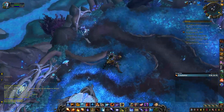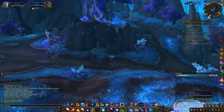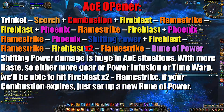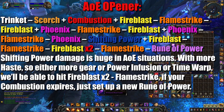And lastly, combustion for mythic plus. I love going with this opening rotation — it always grants me the highest value on big packs. Trinket into scorch plus combustion, fireblast, flamestrike, fireblast plus phoenix flames, flamestrike, fireblast plus phoenix flames.